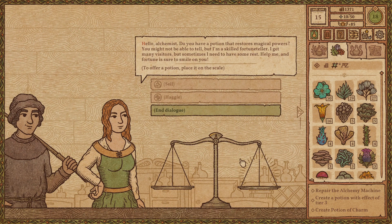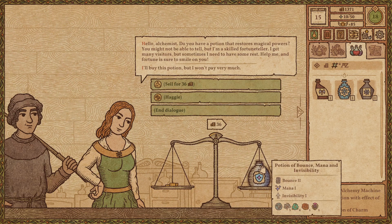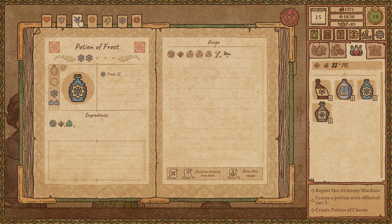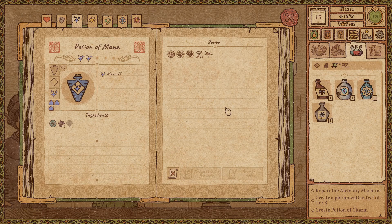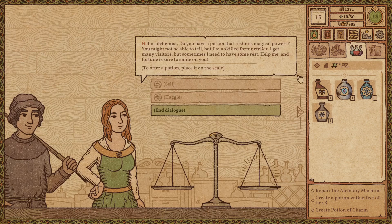Hello, Alchemist. Do you have a potion that restores magical powers? You might not be able to tell, but I'm a skilled fortune teller. I get many visitors, but sometimes I need to have some rest. Help me, and fortune is sure to smile upon you. You're probably not going to want that. I think we can get more elsewhere. And potion of mana — I cannot make one of those. Which mushroom? Shadow Chanterelle.